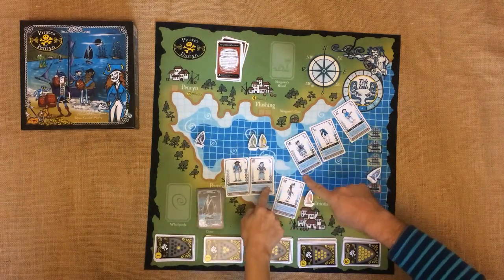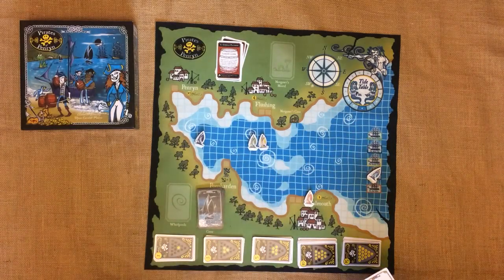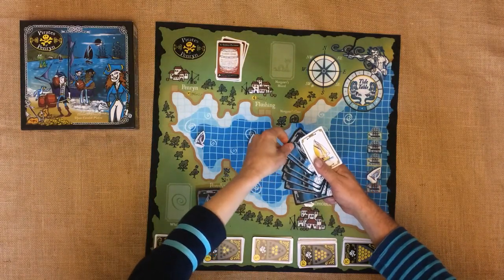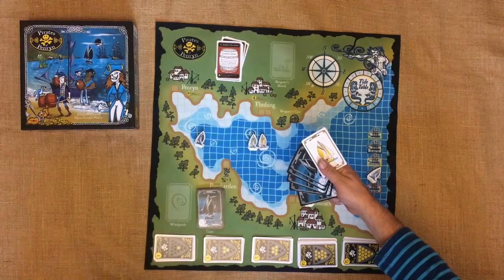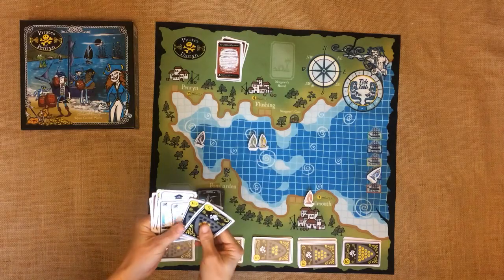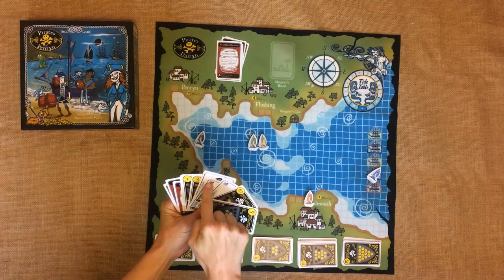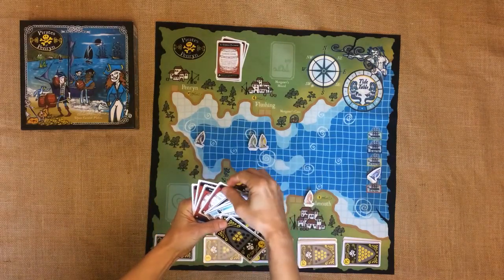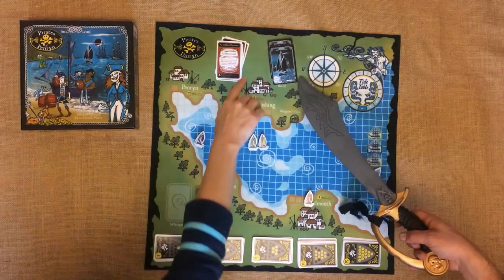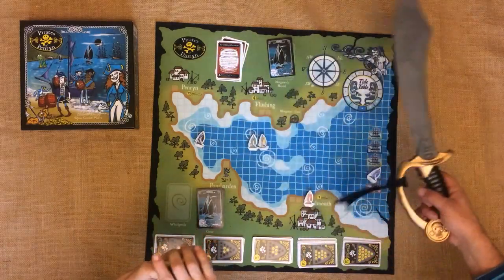The person who declared the fight is not necessarily always the one who wins it — it can be very close. Once both crews have returned to their rumrunner hands, fan yours out for the winner to take two cards blind. The winner doesn't know which cards they're taking — could be the best or the worst, luck plays a big part here. Since taking the two cards they now have more than nine cards in their rumrunner hand, so they must decide which cards to throw overboard. Take your worst cards and put them face down on Morgor's Horde — these cards are now out of play.